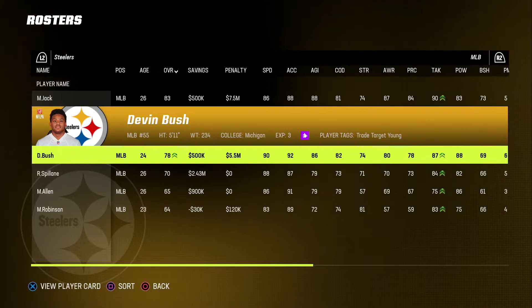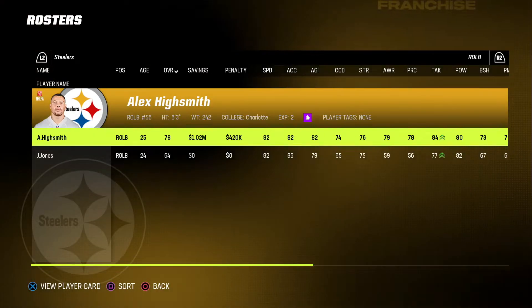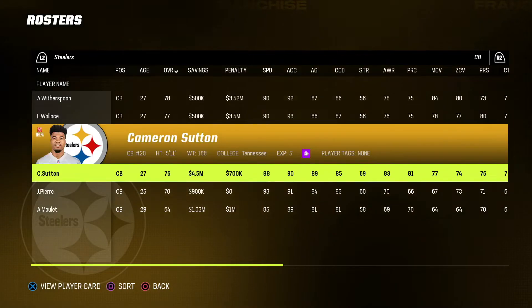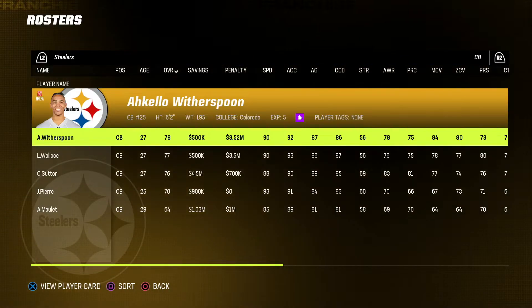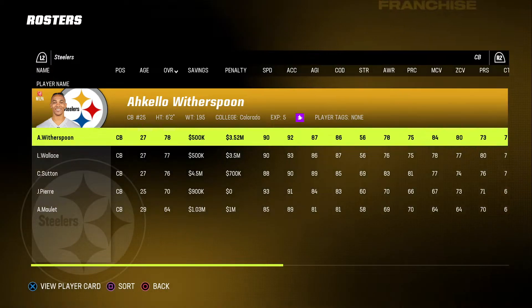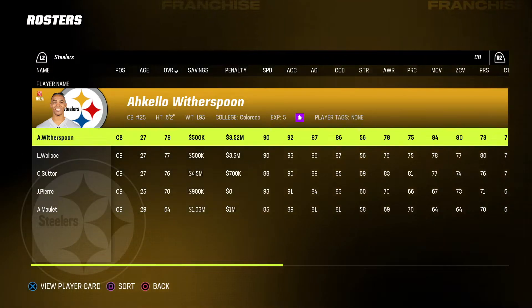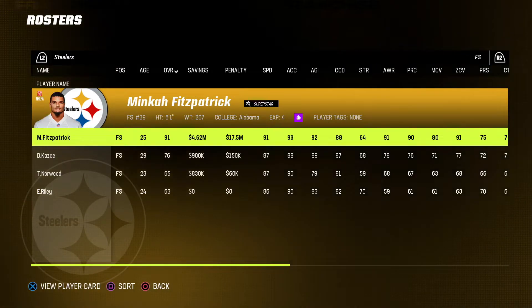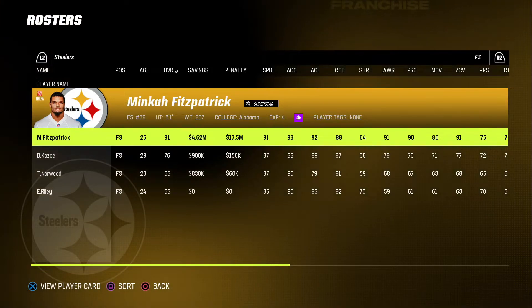Devin Bush is awesome, man — because he's fast, 90 speed. Alex Highsmith — exciting. We've got a really good linebacker core. Corners — this is another thing I knew was going to be a struggle. We do not have any real true CB1 corners, which is fine, but that's something that's going to be exciting to figure out — whether it's in the offseason or if we do stuff in the draft.